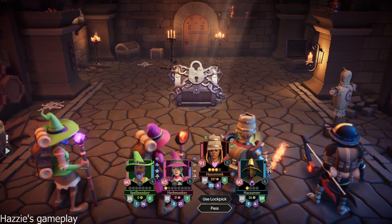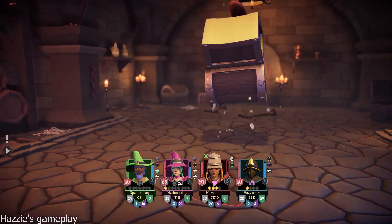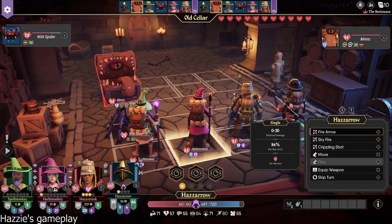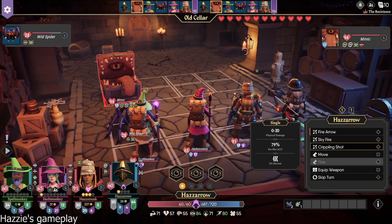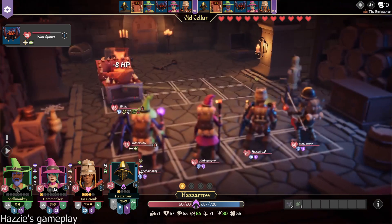Shouldn't it be somebody else? You're fine. Time to fight. Mimic. I do not like mimics. Bob the spider is like, I am here to save the day. I will help with the mimic fight. What does your crippling shot do? Zero to 20 physical... I don't know what this means on success — it's like arrows. Knockback? I guess it's worth trying. Because if you knock it back, we might not have to deal with it. We have one final fight, and we're probably going to want to save focus for that.